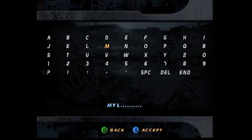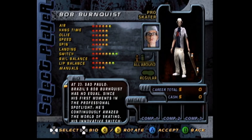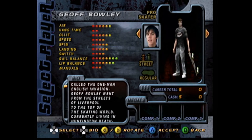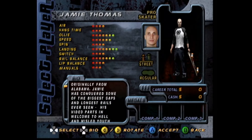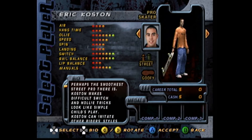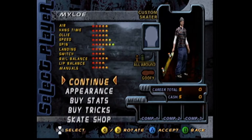I finished creating my skater and moved on to play the career mode. We've got all the skaters from the first game: Tony Hawk, Bob Burnquist, Kareen Campbell, Rune Glifberg, Bucky Lasek, Chad Muska, Andrew Reynolds, Jeff Rowley, Elissa Steamer — my favorite skater — and Jamie Thomas. On top of these iconic picks, we also have new additions: Steve Caballero, Eric Koston, Rodney Mullen, and Milo. My created character is actually playable in the career mode.